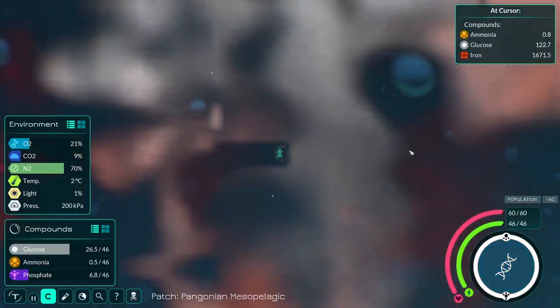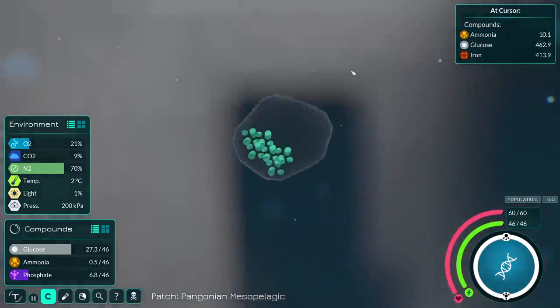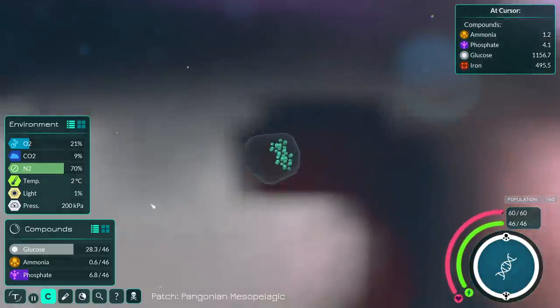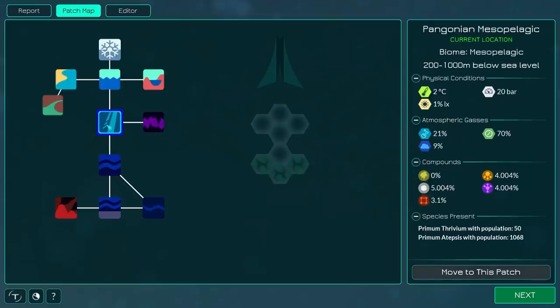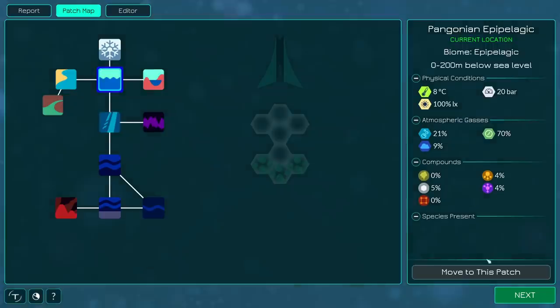We are ready to evolve. Before I do that, I'm going to eat as much glucose as I can. That way we're ready to go for the next area, because as I learned, being prepared actually helps. That's also why I fail continually at life. Anyway, we've got about 30 glucose, so let's evolve and move up. If we take ourselves from here to move here, we're going to have less of all of this stuff, but look at all that sunlight — move to this patch.